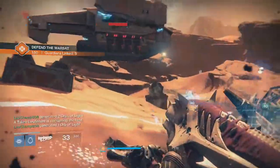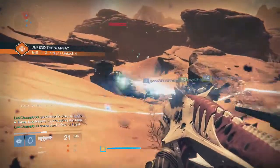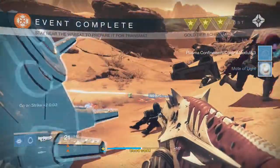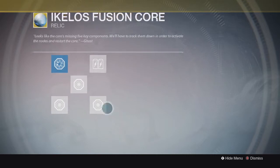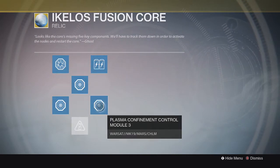So you need to complete Defend the War Sats three different times on each of those planets. Once you complete all of that you will have all five pieces to repair your Ekalos Fusion Core, and once you lock them in to each of the five modules you will receive the Reassembled Ekalos Fusion Core.